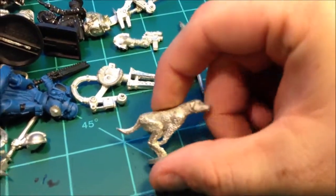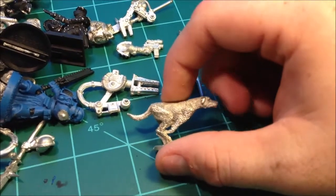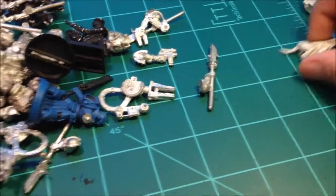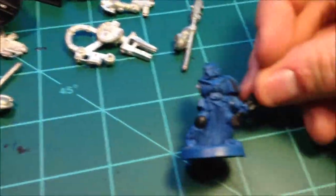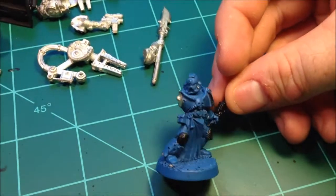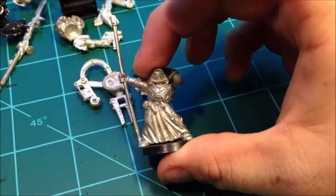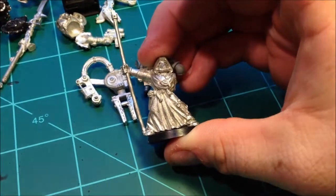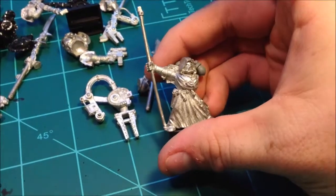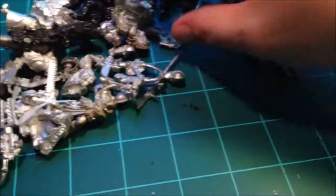I believe this is like a Reaper miniature — just a hound there. I really like having dogs in my army, being that it's a really cool addition, just being the hound master. Let's look at this here — space marine veteran, I believe. Don't remember what he's exactly supposed to be holding, but just missing an arm, easy enough to replace. Another Dark Angel standard bearer — this one is a little different in some of the little details. Just picked up this old guy, because you can never have too many standard bearers, right guys?